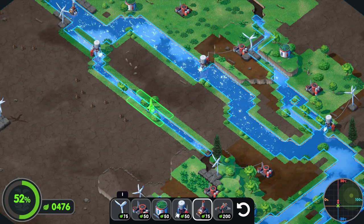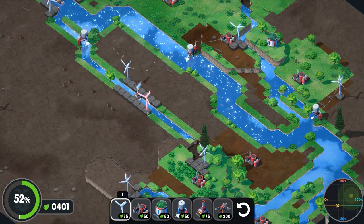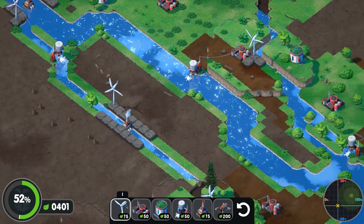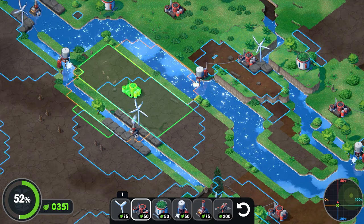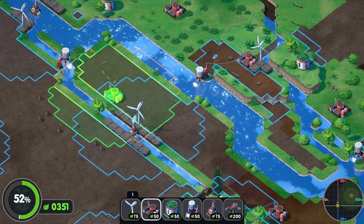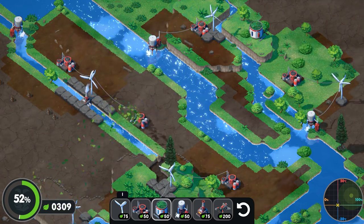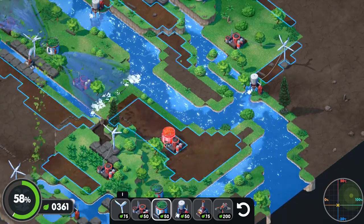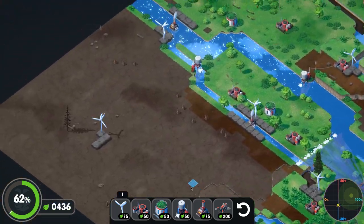You don't actually have to get a hundred percent — this percentage indicator is a little misleading. You just have to get enough. So let's put one here in the middle — right here, yeah. This may actually be a long episode, and that's fine, because this is a chill game. It's just relaxing. This is worth something — 37. We're going to be at 62 percent. So much for speed running this.